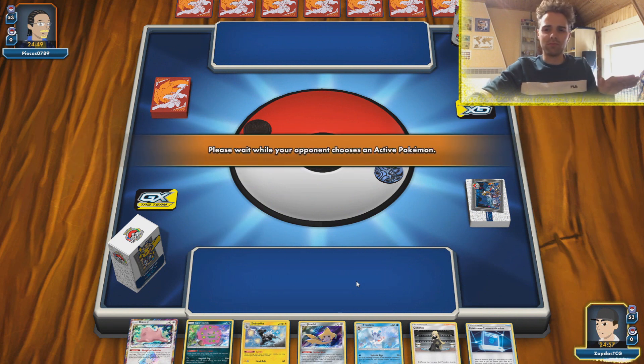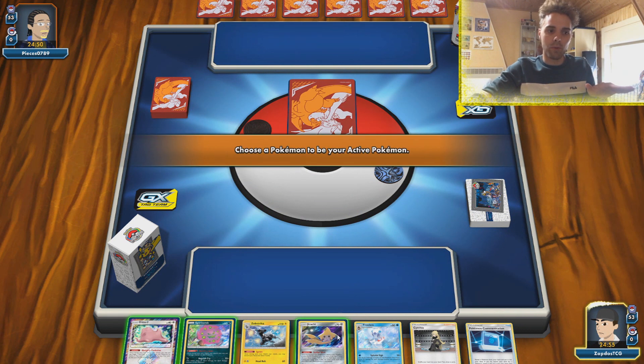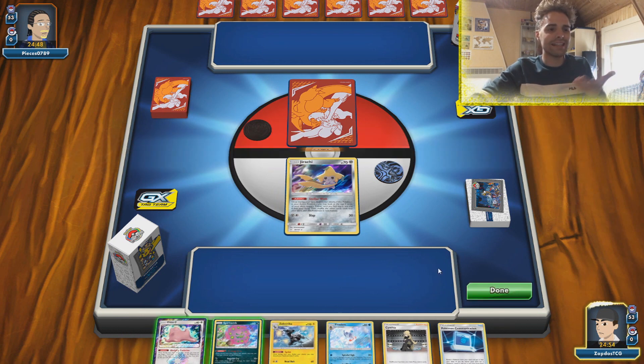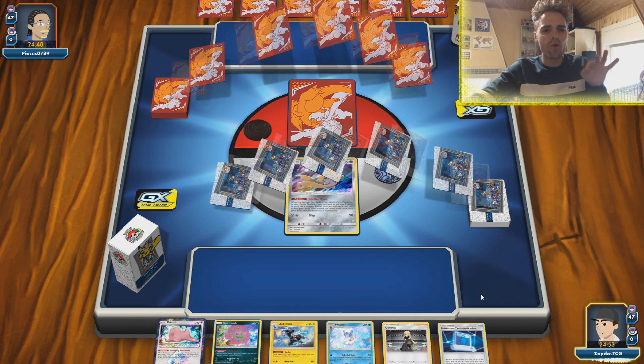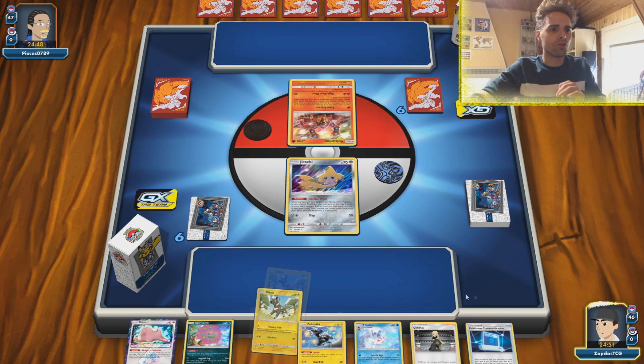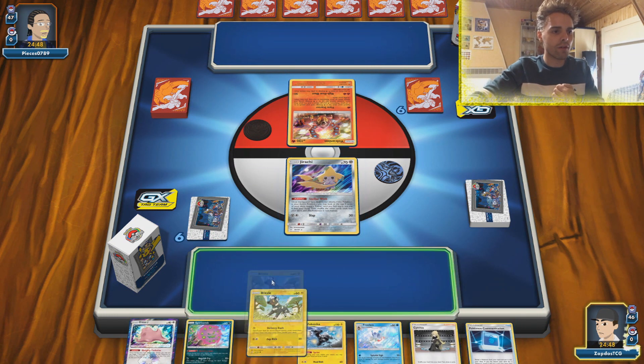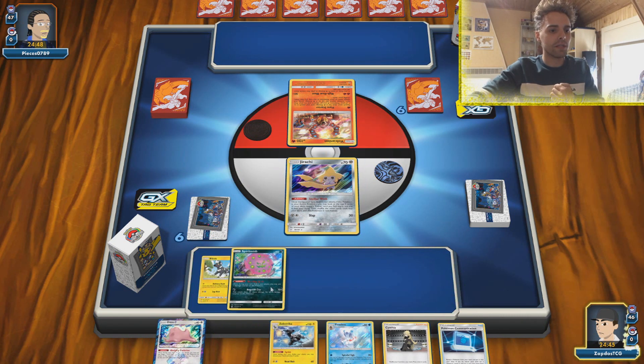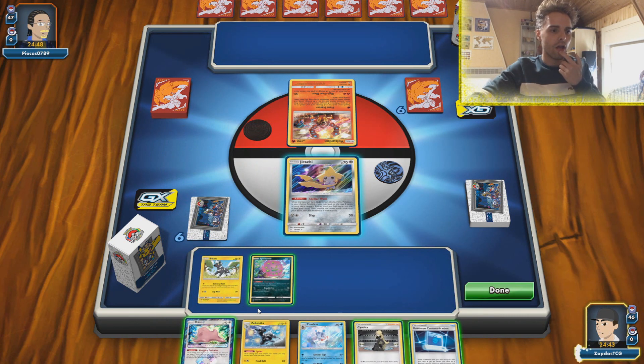The problem with Quagnac is it's a good deck if you can get it out, but Ninetales is there to just use Nine Temptation and destroy your Woopas. We're up against a Reshizard build, so we're definitely going to be setting up our Substrika with Sprint because they're typically going to be using those.